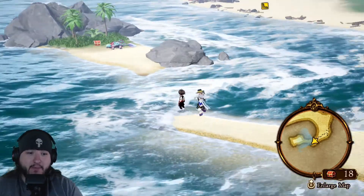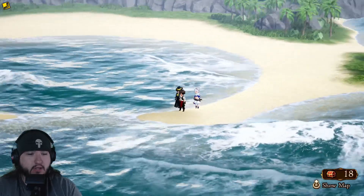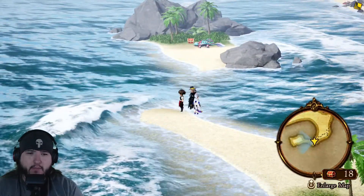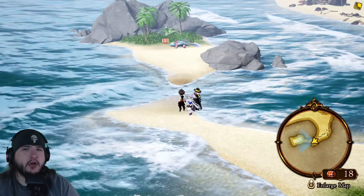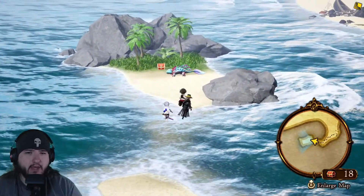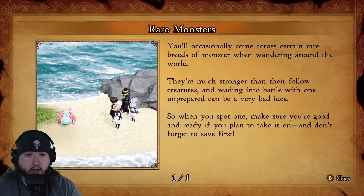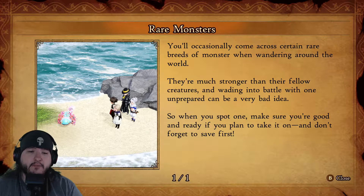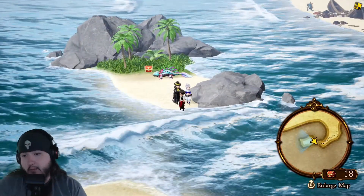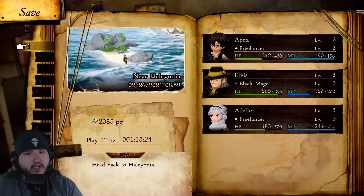18 chests on this map — that's insane. There's a little dungeon entrance up there. I turned off motion blur — background blur, whatever it was called — let's see if that helps. Rare monsters: you'll occasionally come across rare breeds of monsters while wandering. They're much stronger than regular creatures, so make sure you're ready and save first. Saving doesn't take long, so that's good.